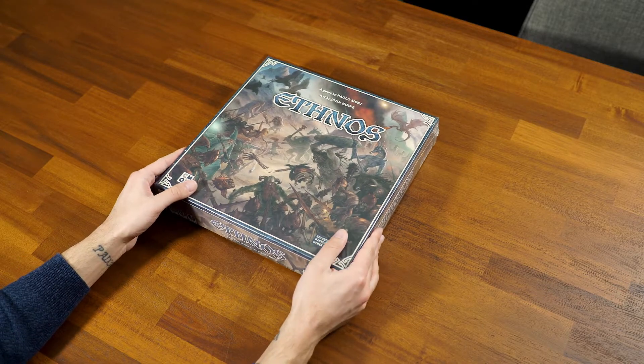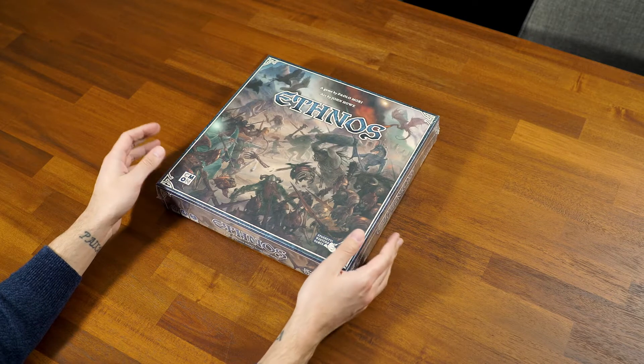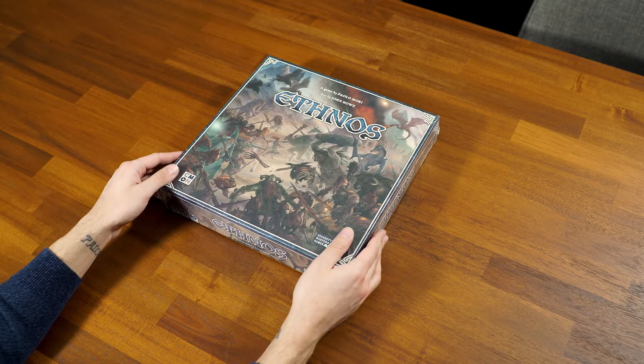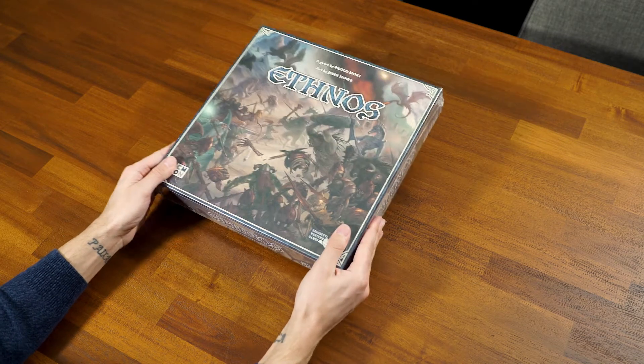What's up guys, Dylan here for AYCB with an unboxing of Ethnos for you. It's a two to six player area majority set collection game designed by Paolo Mori, published by CMON Games. I'm super excited about this one.